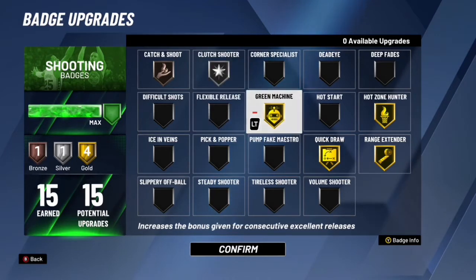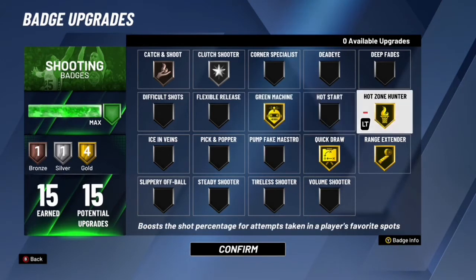Green Machine — I know a lot of y'all don't use Green Machine on gold; a lot of y'all use it on silver or bronze. But yeah, I keep mine on gold. Quick Draw — you know you've got to have Quick Draw maxed up automatically, unless y'all just like your quick draw low. Ranger Standard — I've got to keep Ranger Standard up.